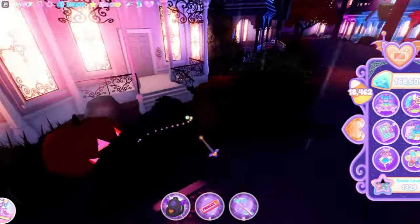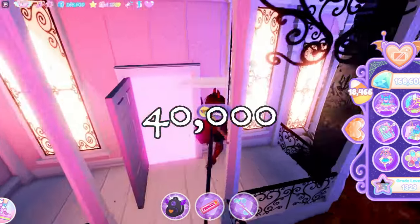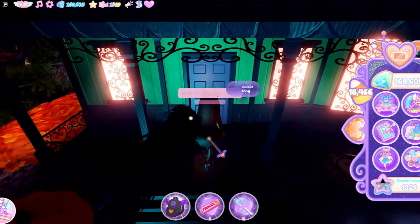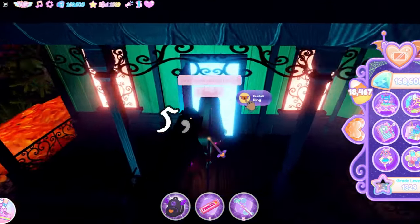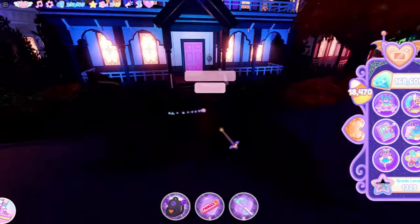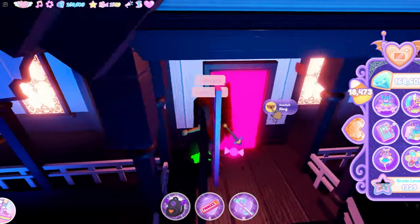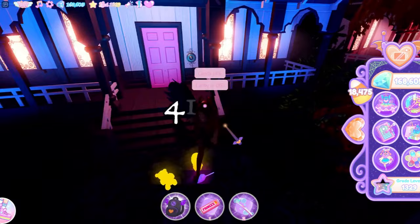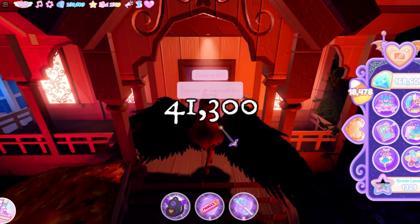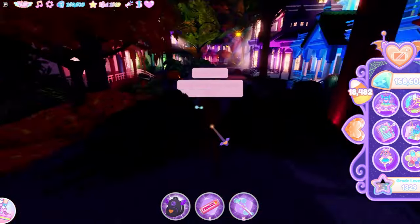Alright, so first I'm going to tell you guys the full cost of the steampunk set. The whole steampunk set in total does cost 40,000 candies. What I recommend you guys do is every single day save around 5,900 candies. So every single day farm exactly 5,900 — that's 5,900 a day, and in one week you'll get to 41,300 candies by the end of the week for the full steampunk set. At least two to three hours of farming a day is enough to get the full set.